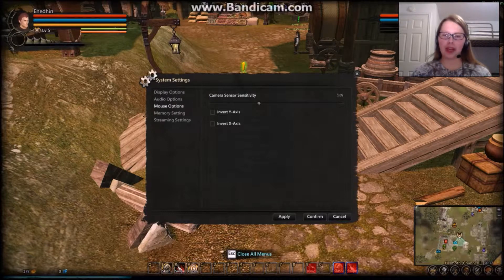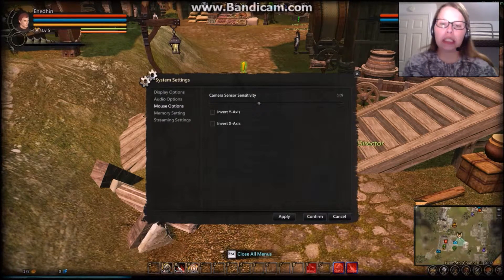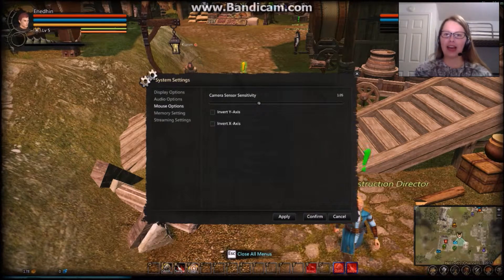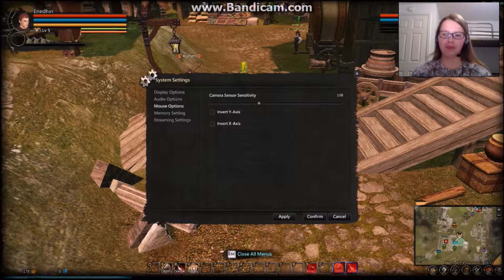So in Mouse Options, it's the camera sensor's sensitivity — try saying that five times fast, it's a lot of S's. You can invert the Y axis, which is up and down, and the X axis, which is horizontal. Which means, for instance, if you're pushing the right arrow key, then you're going to go left. After that, we're going to go down to Memory Settings.